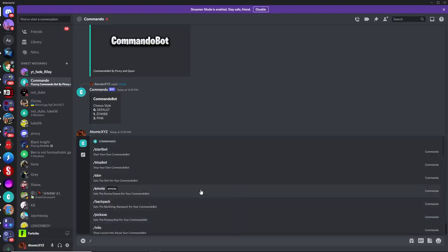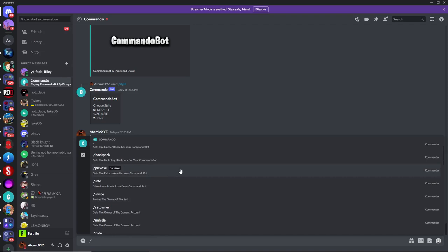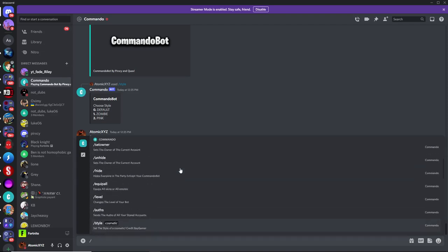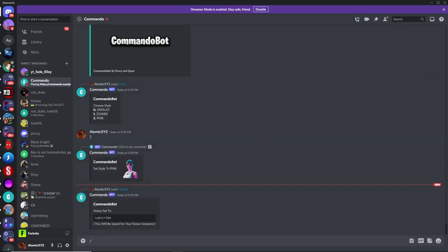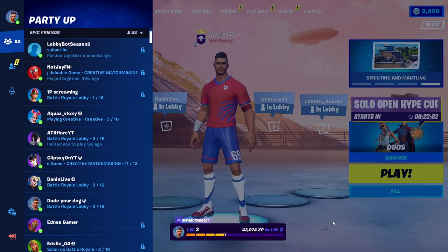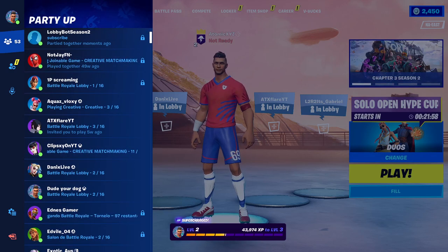There are plenty of other commands that you can use on your own if you want to test them out. They all have different descriptions under them, so you can just test out any of these commands on your own lobbybot on your own time. But that is all that I'm going to show in this video. Thank you guys so much for watching. If you enjoyed it, make sure to subscribe for more videos just like this one and like the video as well. I'll see you guys in the next one.